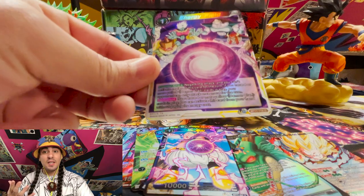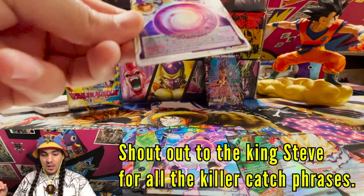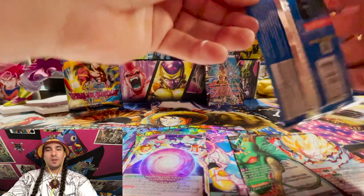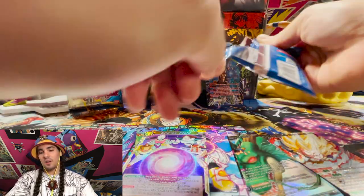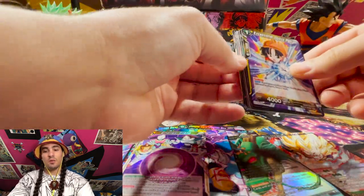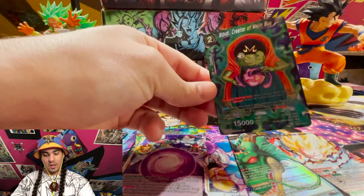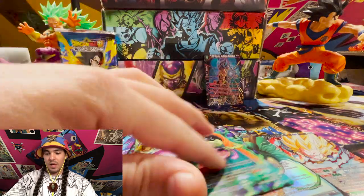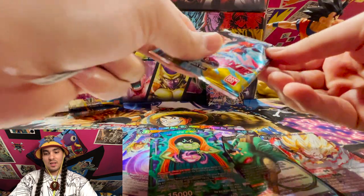There's the non-foil Kale unison we pulled earlier. Look at that foiling — it just looks so good. You know, Shakespeare said the world's a stage and we're all players, so sometimes you gotta listen to Bill and just say, the world is a stage and I'm a player — but today the world is a video game, so I'm a gamer. Look at this foil Bibbidi Bobbidi Majindy — not bad, looks pretty good.